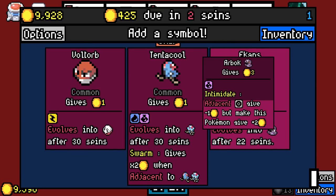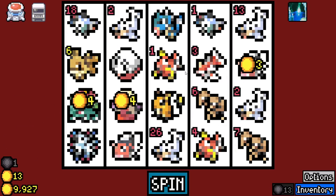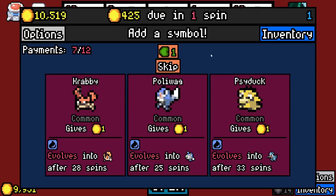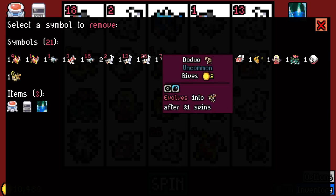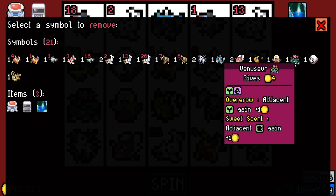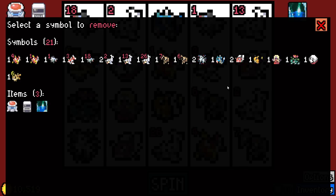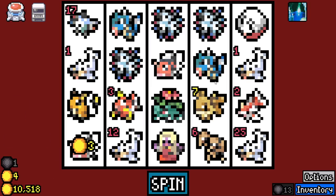Ekans — we haven't seen that. Adjacent normal types give minus one, but make this Pokemon give twice as much. About to hit another Gyarados, which is a four times multiplier. Truthfully, we should probably get rid of the Doduos. Let's get rid of a Doduo. I know it'll be technically good against it, but it just won't really matter.